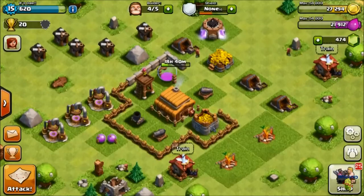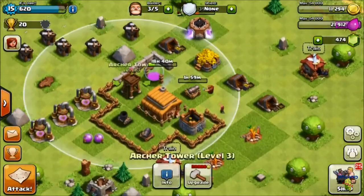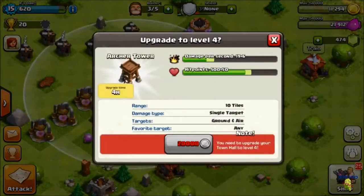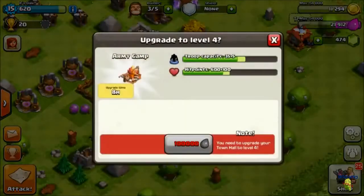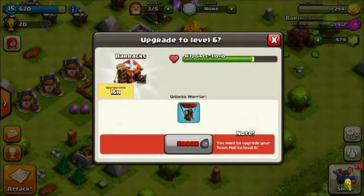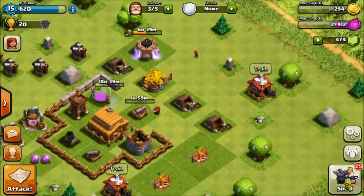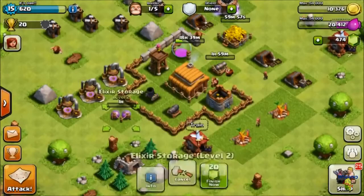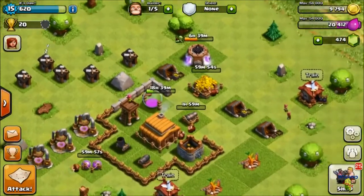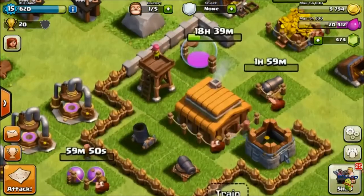Since I have money to upgrade this cannon, I'm going to start upgrading that one to level 4. I think nothing else can be upgraded besides the cannons. The Archer Tower's done, the Mortar I don't think you can upgrade yet. I have both army camps at level 3, the barracks are as far as they can go. The two new gold storages I need to upgrade those as well, and the walls are expensive to upgrade.